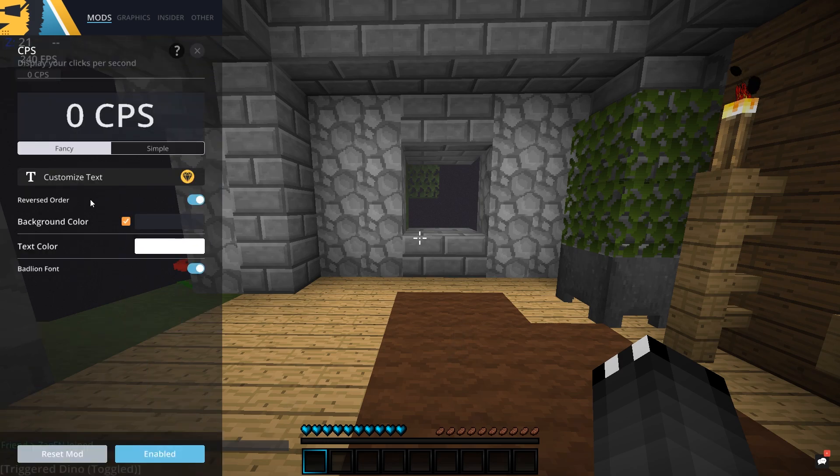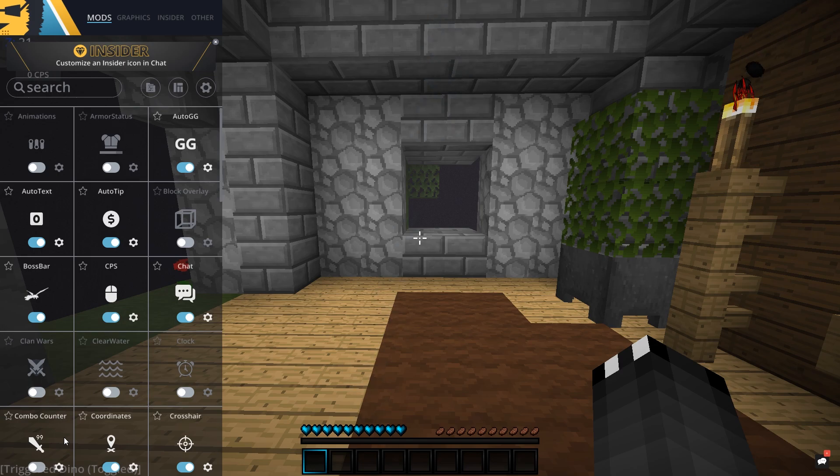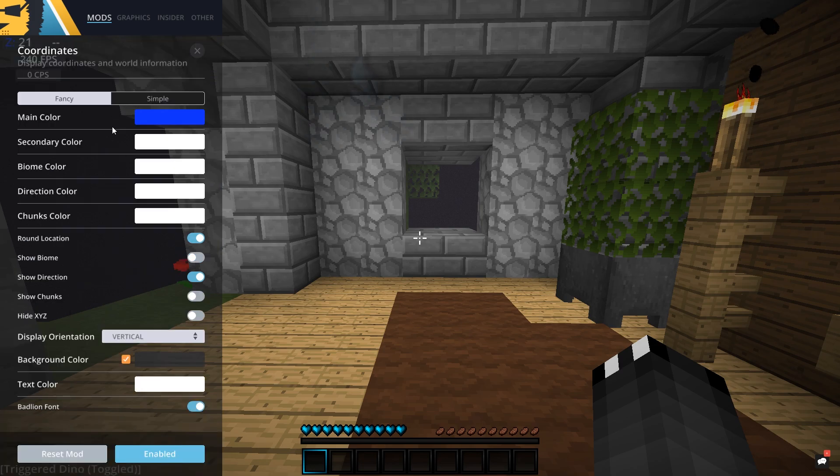Next I've got CPS, which for anyone who doesn't know stands for clicks per second. The settings I have for it: I've got reverse order ticked on, and I have the BadLion font because it just looks so much nicer and cleaner than the regular Minecraft font. Next I have Chat — it's pretty much just the exact default of what the normal chat is, except I've got the font changed so the text is in BadLion format and not the regular Minecraft format. The BadLion text just looks so much cleaner, and that's why I've got it set on pretty much all of my mods that require text.